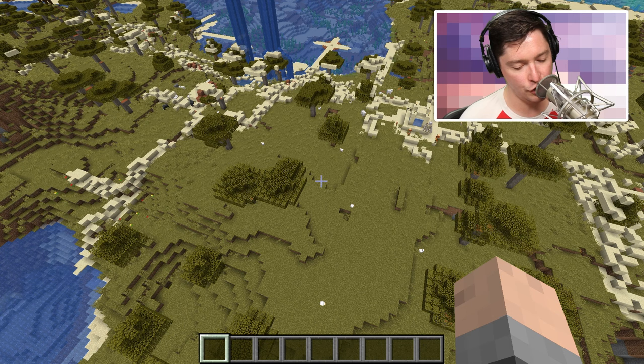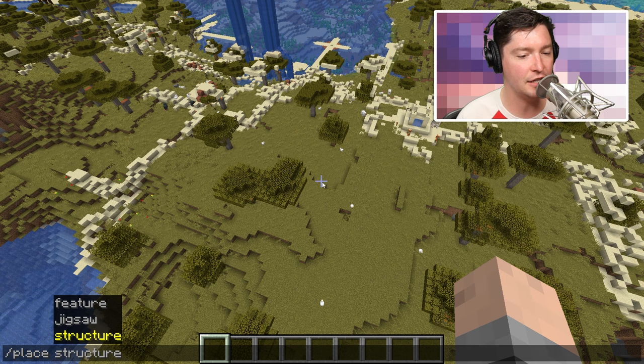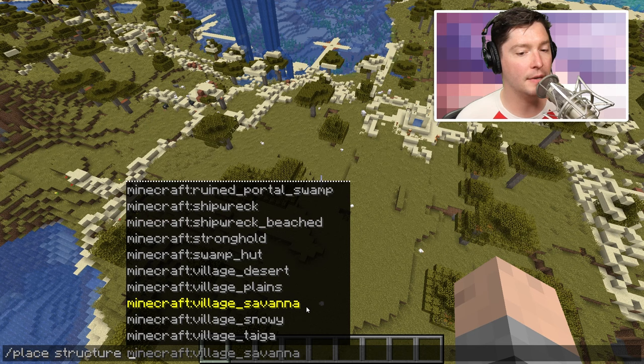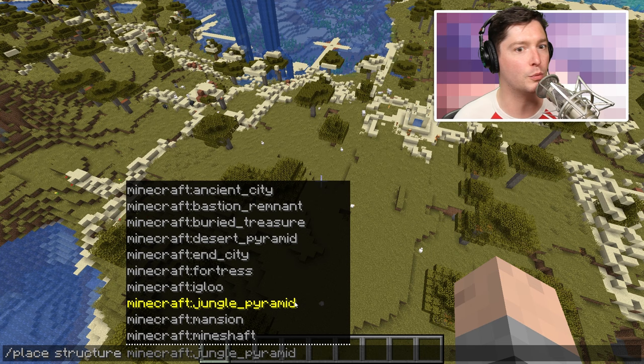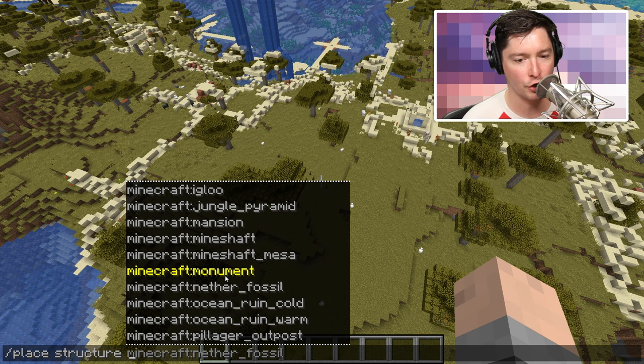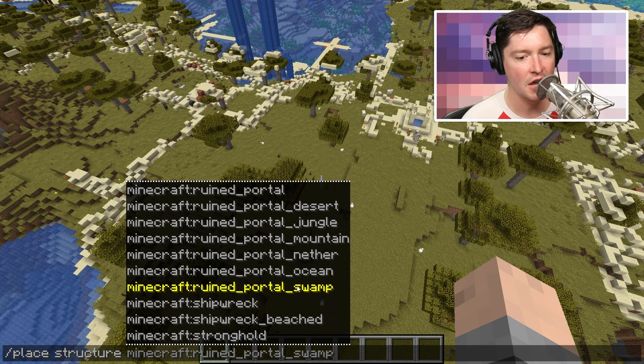Moving on to the last of the options with the place command: structure. This is probably the most exciting of the three options. It allows you to put down a structure from inside of the game. These are more buildings — where feature was like natural generation, structure is the big builds we've come to know: an end city, a desert pyramid, buried treasure, monuments, a mesa mineshaft, shipwrecks, that sort of stuff. And inside of here are villages. If we wanted, here in a savannah, we could put down a savannah village.